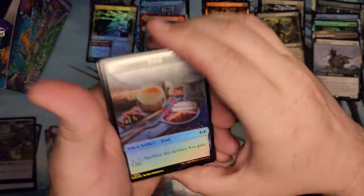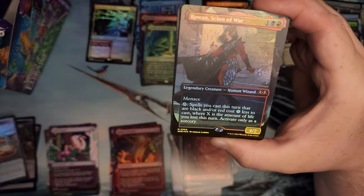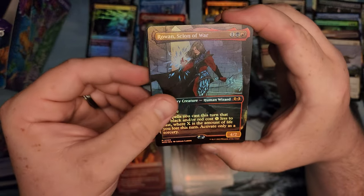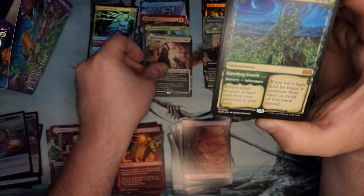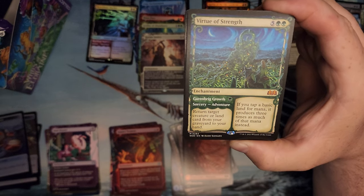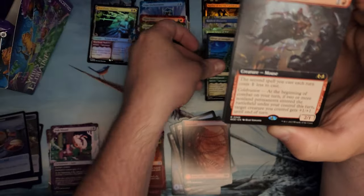That little ginger thing on the front is hilarious. Food! Foil Rowan, Scion of War — that looks dope. Karmic Justice. Ooh — Virtue of Strength. Return a land or creature from your graveyard to your hand. Oh, there's the Mana Tripler. Good God.